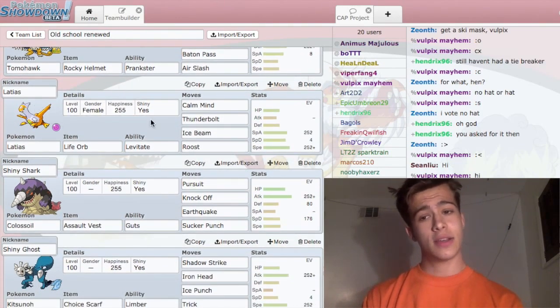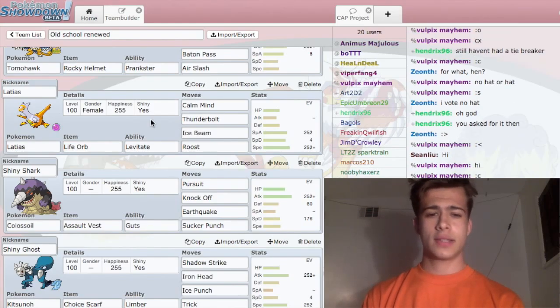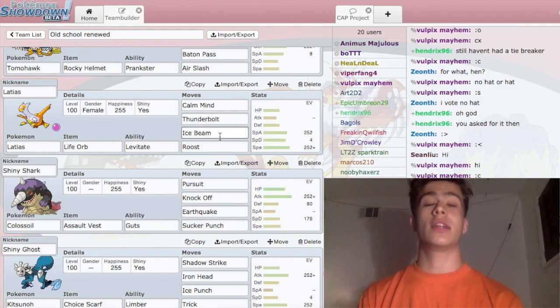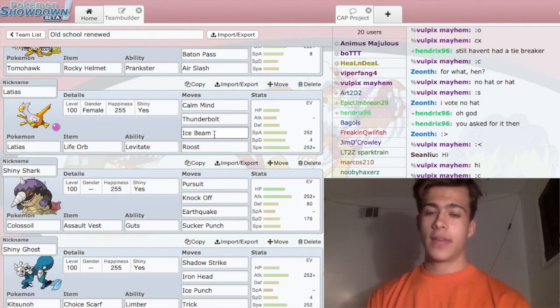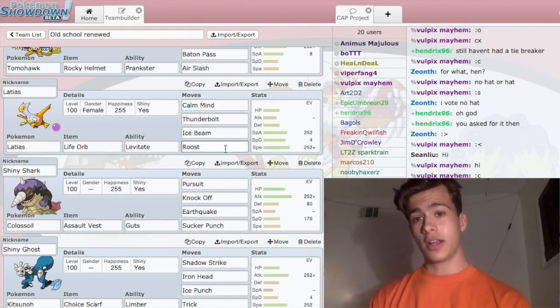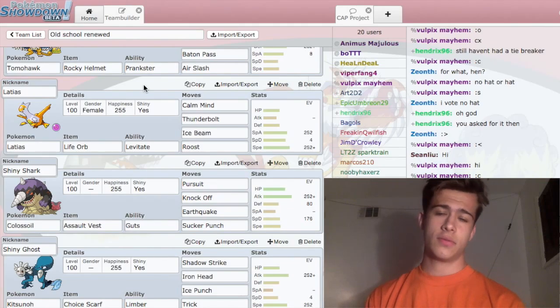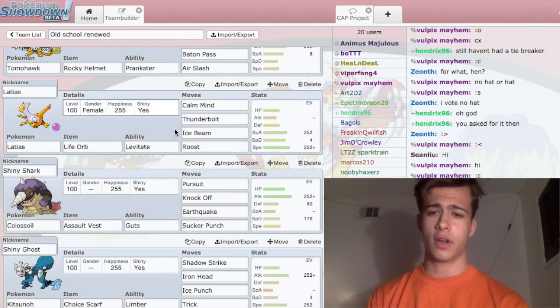Dragon lets Latios hit Cyclohm, and Psychic lets it beat Tomahawk, so it has good coverage there. But I'm not running Psychic or Dragon moves — I'm running Ice and Thunder because those have really good coverage, and Ice has great coverage in this metagame. I have Calm Mind and Roost on it; it's not using Defog at all since I have Tomahawk to spin away entry hazards.